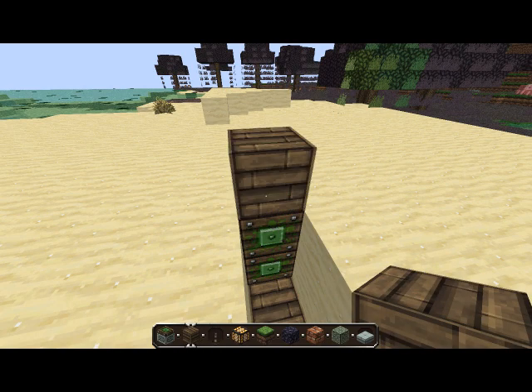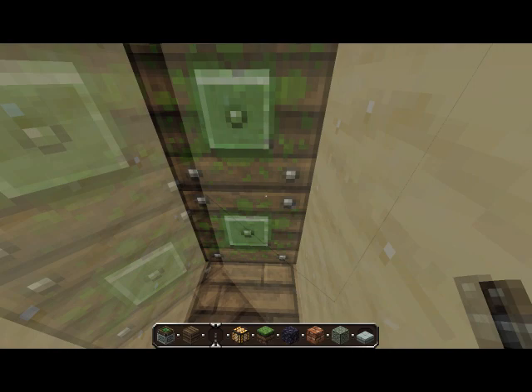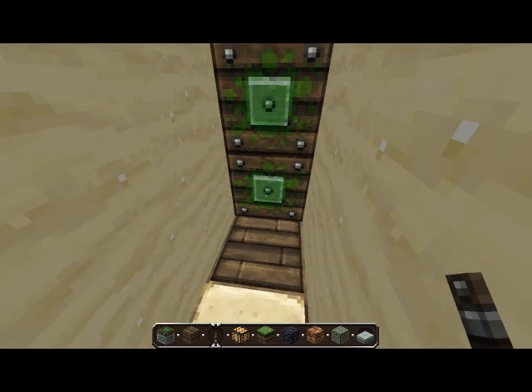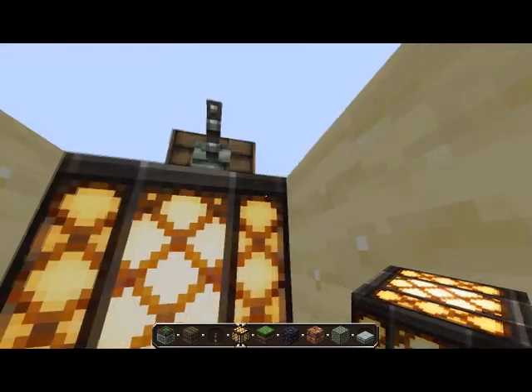Get yourself a lever and pop it onto the block. Step back, get yourself a glowstone — one here, one here. And that's it, that's the x-ray machine.